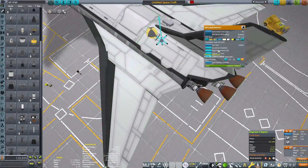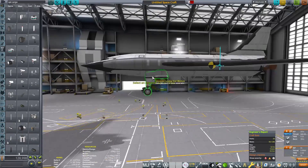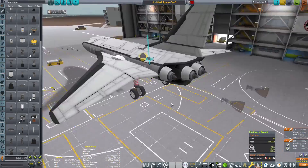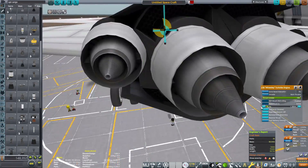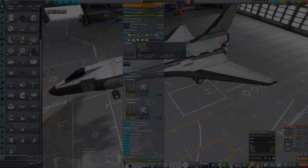By the end of the episode I want to have a reusable space plane system that will be able to ferry crew to and from low Rode orbit, and ideally it will be fully reusable so we will have a reusable first stage booster as well. At least that was my intention at the beginning of filming all of this.